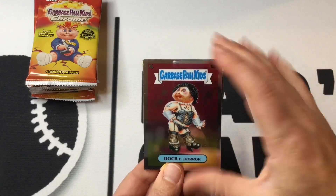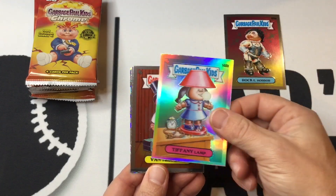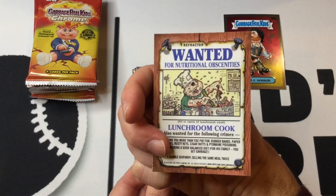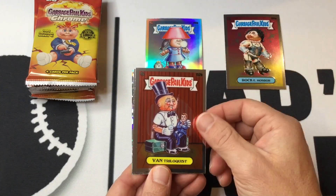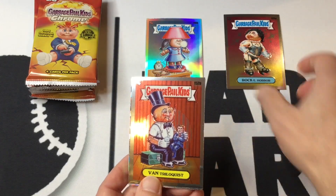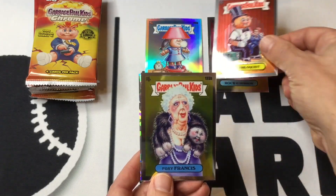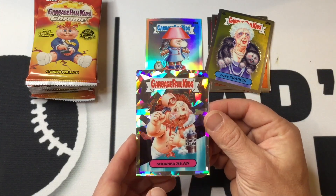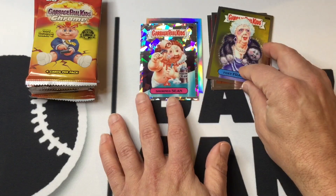Old Rocky Horror to lead things off. We've got a refractor right there — Tiffany lamp. Looks like an atomic back there as well. And if you're familiar with these, they had these fun gross cartoons on the back that were always kind of interesting, at least when you're 10 or 11 years old. We'll get that refractor out. We've got the Vantriloquist — again, this is the B name. And then the Rocky Horror one, that's the A name. So we'll be looking out for the C names. Old Foxy Francis. And there is our Atomic Refractor from Shorned Sean. More of the same on the back. That's a nice pull.